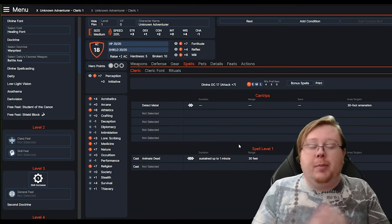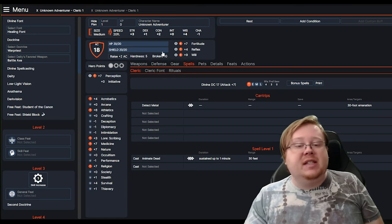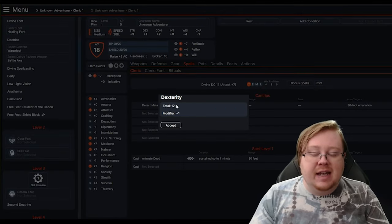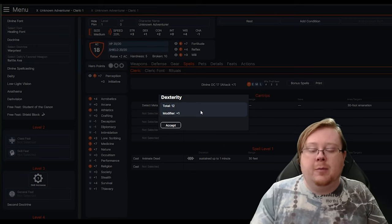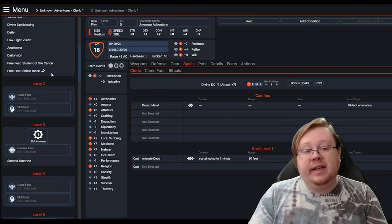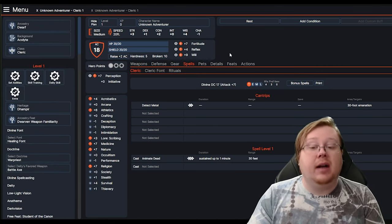Hopefully, this all helped you out. Path Builder is a really good site. Archive of Nethys is also another really good site for your character creation needs. Both of these will be taking the remaster rules into consideration. All that matters is modifiers — totals don't matter anymore. You can also select feats early on this page, and it won't change your character sheet until you actively level your character up.